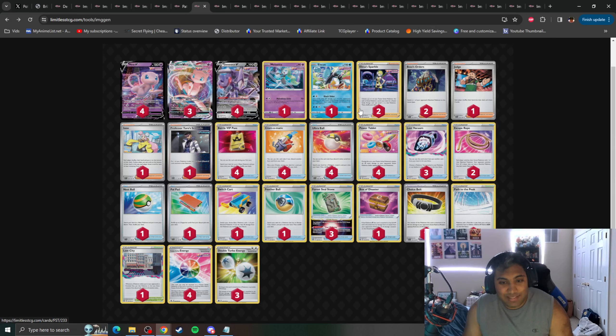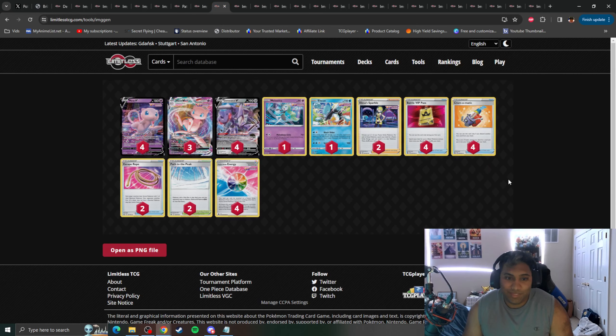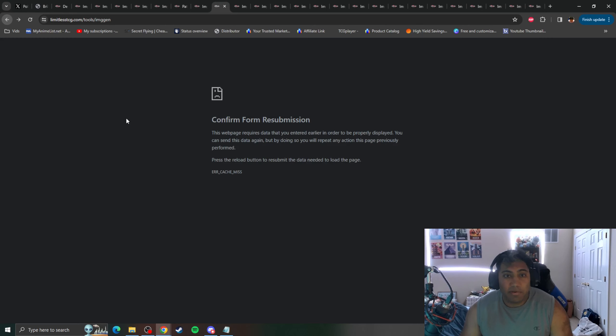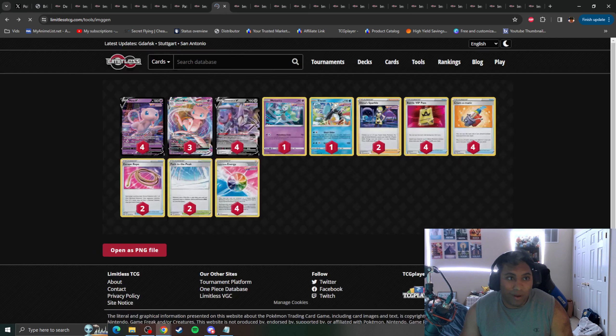Next up, we have Mew V-Max. I'm not going to say too much because you Mew V-Max enthusiasts know what I'm about to show you — the deck is gone. Mew V-Max as a card will finally rotate. You don't need Drape or Spear Tomb in your deck anymore. It's gone. Being one of the most consistent and most oppressive decks since its release, due to Genesect's Fusion Strike System being one of the most overpowered abilities ever printed, Pokemon had to print not one but two direct counters to the deck. And yet it still found ways to make it to the top of the tables. But rotation will get it.